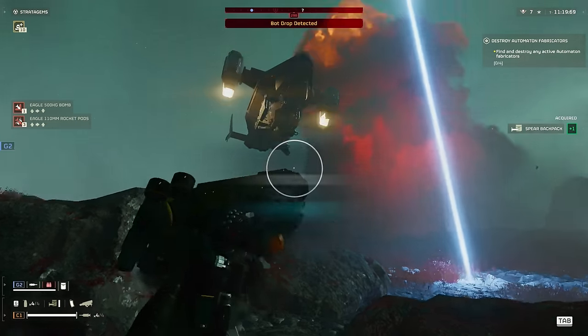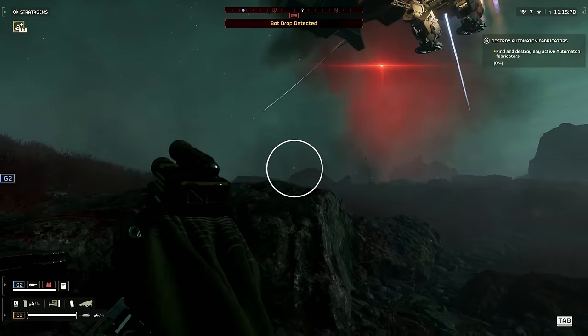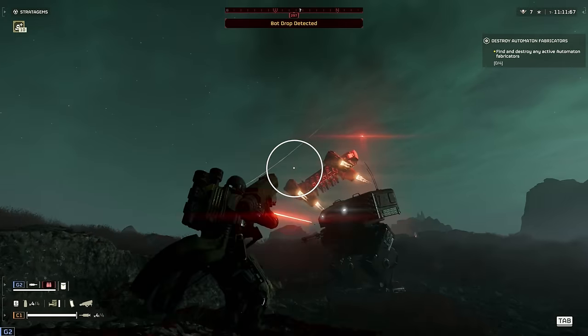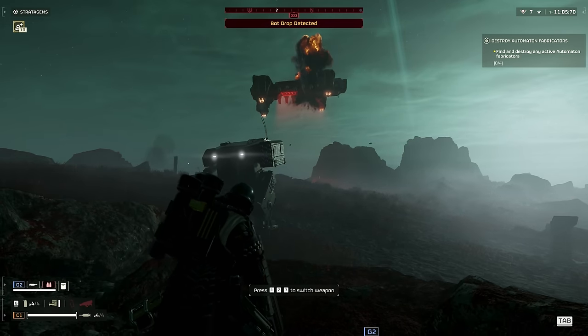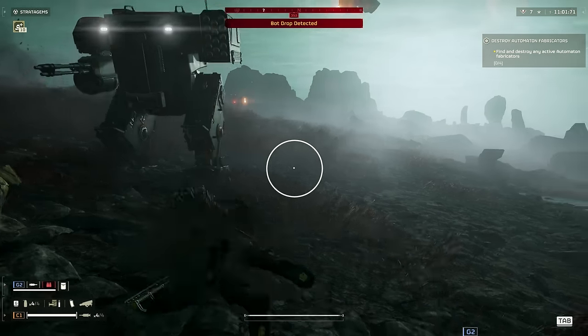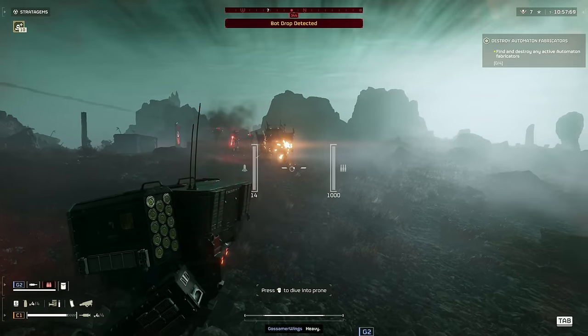Next up we have the Spear, which I'm ranking B tier. The Spear is suited to fulfill the same job as the EAT and Recoilless Rifle, but it comes with a lock-on system that often feels clumsy and makes you miss the spot you want to aim for. This often results in the dropship not being taken down in a single shot and therefore makes the weapon less than mediocre at doing its job. The Spear can however be used to take down fabricators, which it does pretty well.